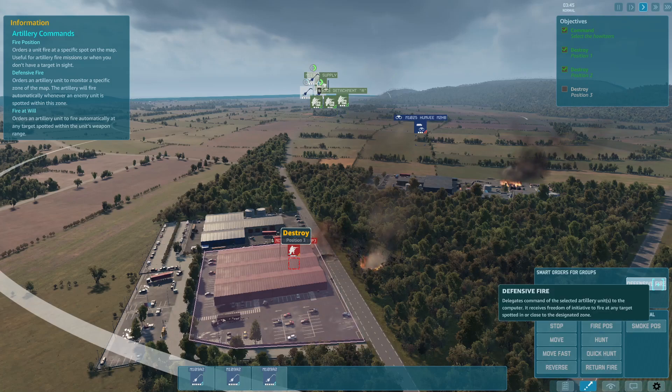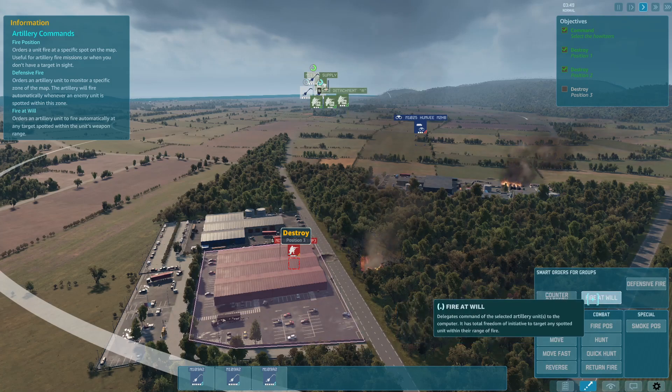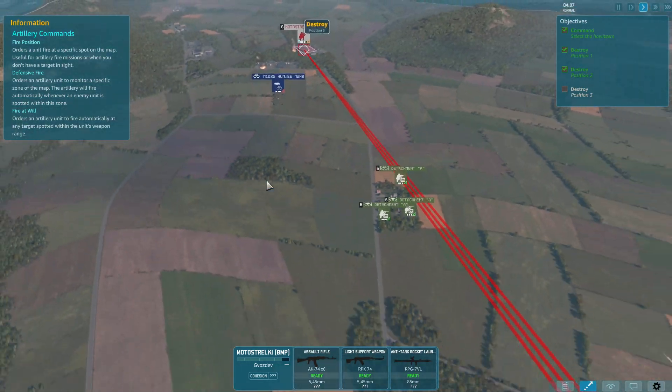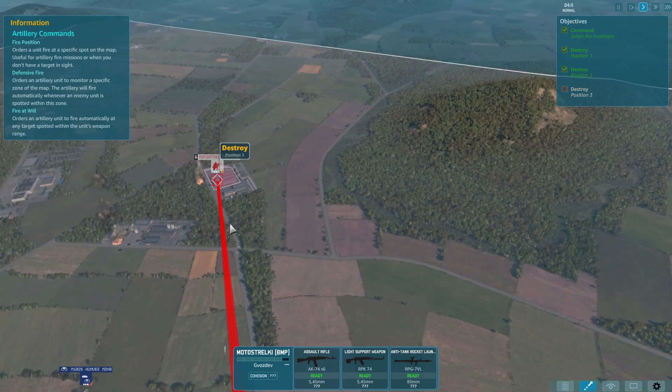We can use defensive fire or counter-battery for counter-artillery fire. It's explained more in the tutorial. Usually what I use sometimes is counter-battery, though I've found it not very effective. If you do shoot-and-scoot — meaning you shoot, you move, you shoot, you move — counter-battery is not effective against self-propelled units.